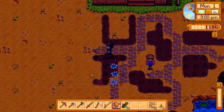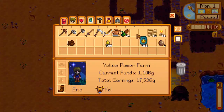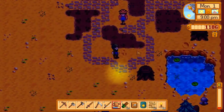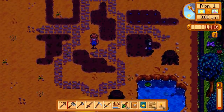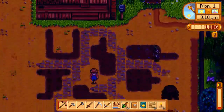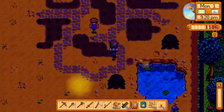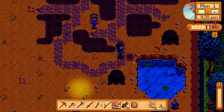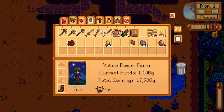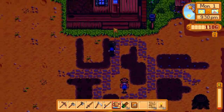We have one more crop left — starfruit. Let's grab one more fertilizer; starfruit deserves fertilizer as well. Let's place it here — just a single one, it's not going to hurt anybody. Oh, I forgot to fertilize it, and I can't remove it so I don't have another one. I guess it happens.